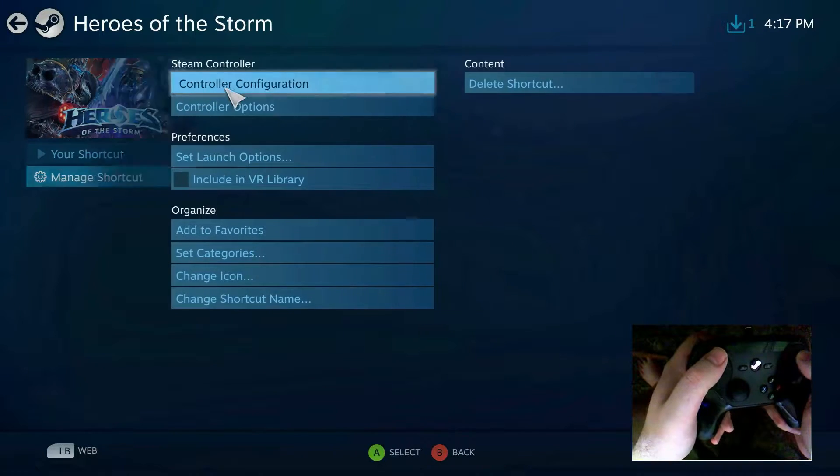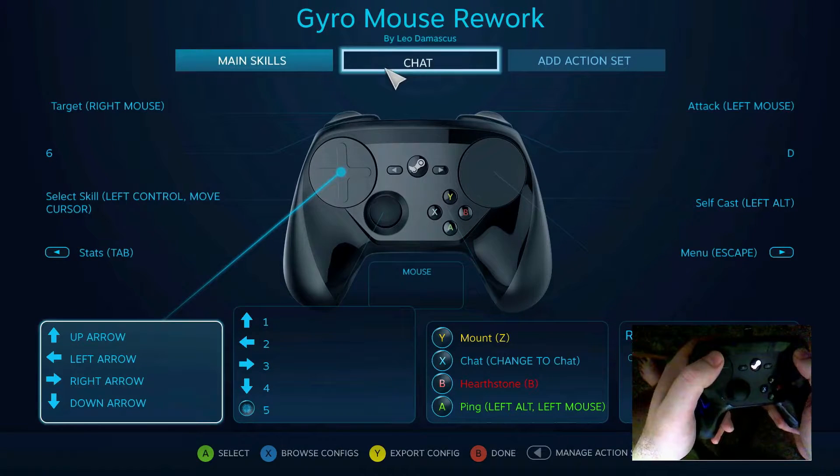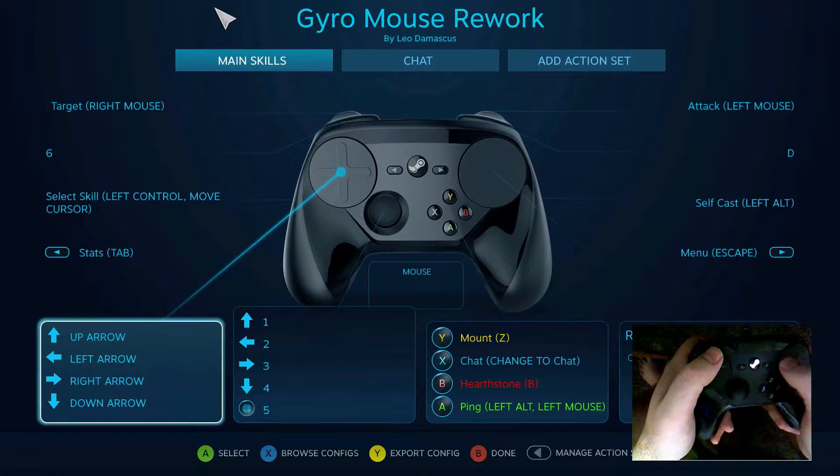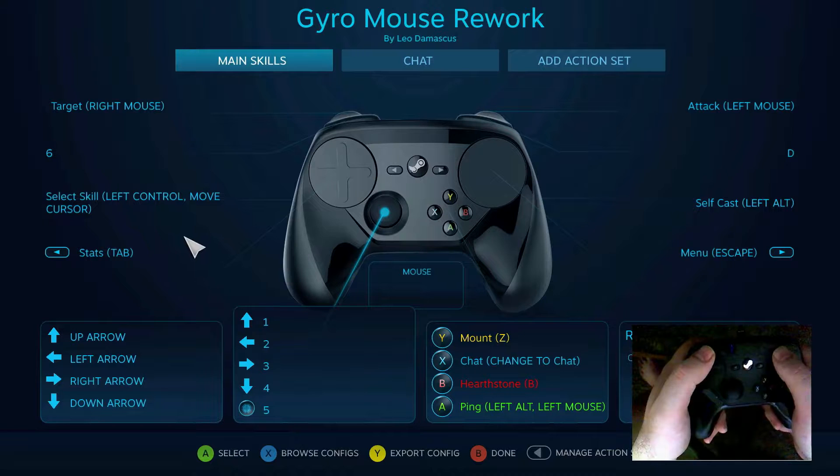So if we look at the controller configuration, you'll see that I have it separated into two different things: main skills and chat. The main skills are on the analog stick — I have the numbers for the top six skills, including number six all the way up here, although that one's the most rare to use.